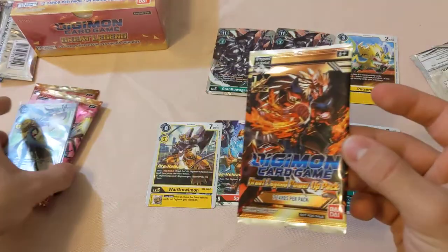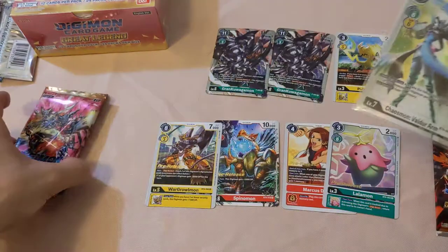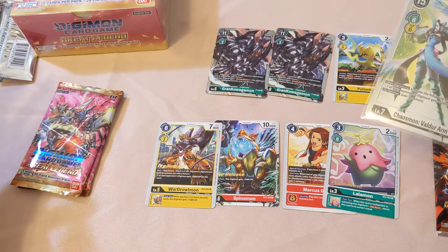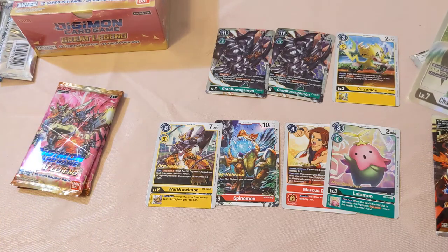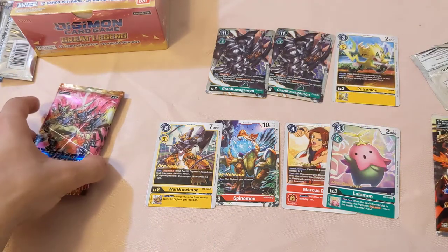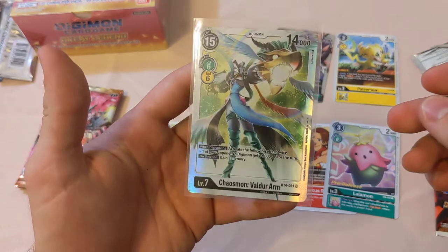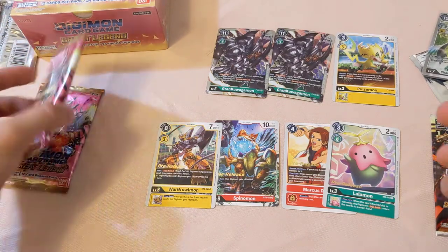I want to save this one for after the Great Legends packs. I opened about two packs at the pre-release because they give us five — I gave one to someone who didn't get there in time. Out of the one I opened there, I actually ended up pulling a Chaosmon Voldar Arm, and this card is going for around $50 right now. So I'm probably going to end up selling it and make half my money back on this box.